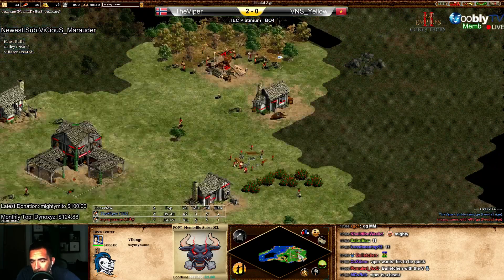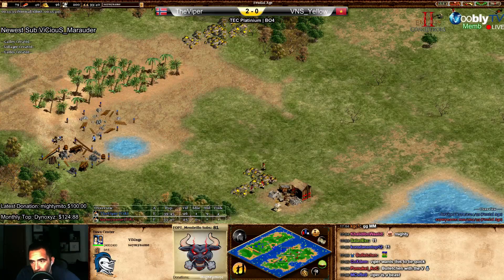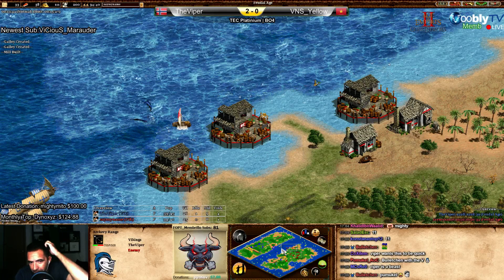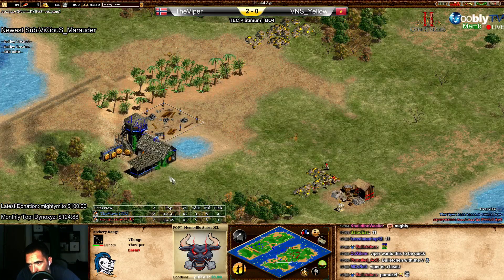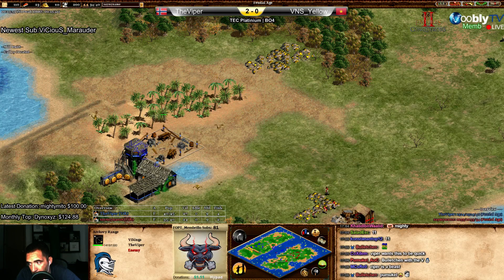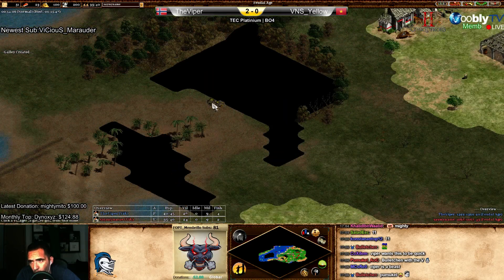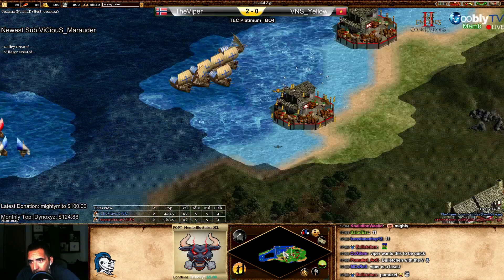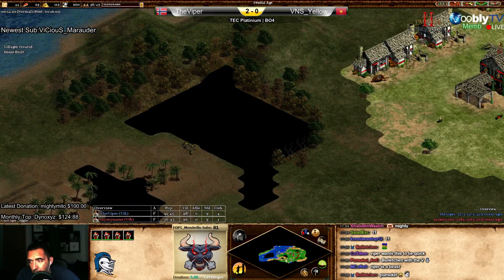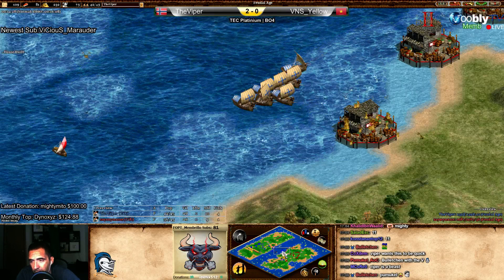Look at the luck from Viper - Yellow is at the secondary gold and Viper went right away to the main gold. Most likely Yellow wanted to build another town center there - I'm 99% sure. But if you check, Yellow just saw one tile of the gold - I think he didn't see it. He saw one tile of the gold and knew it was close to the woods. Anyway - tower, two archery ranges.